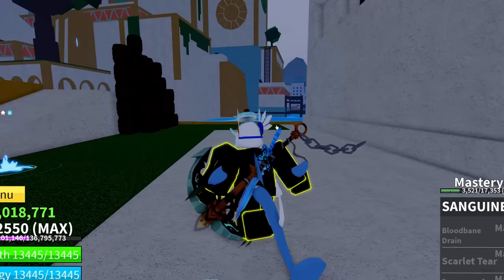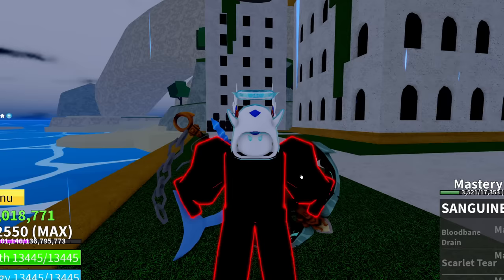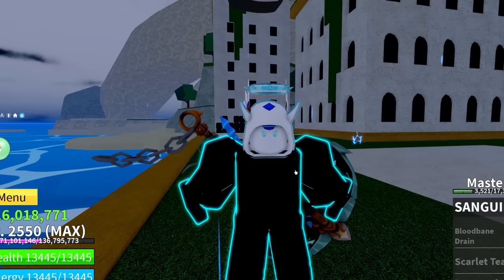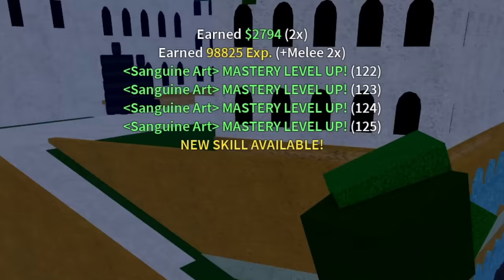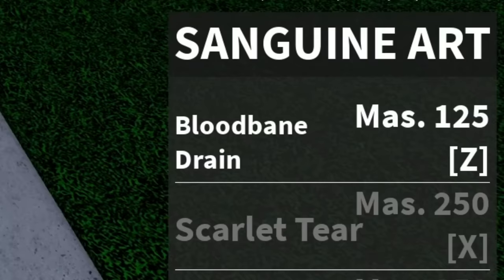After knowing all that information, I am so curious and interested in this fighting style. We've got to farm up to unlock the first ability at mastery 125, which is called Blood Bane Drain. Since it has 'drain' in the name, I'm curious — does that mean it has life steal built into it? I guess there's only one way to find out. Let's farm up some NPCs till we hit that level.